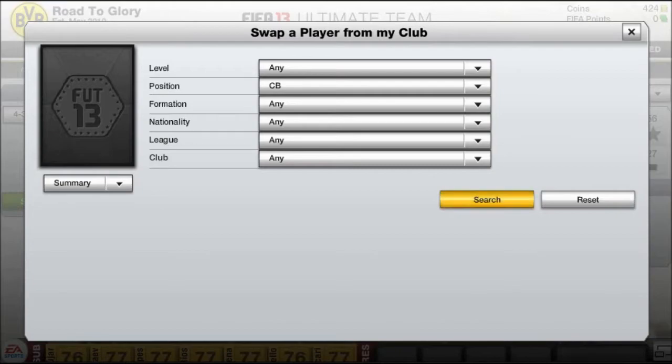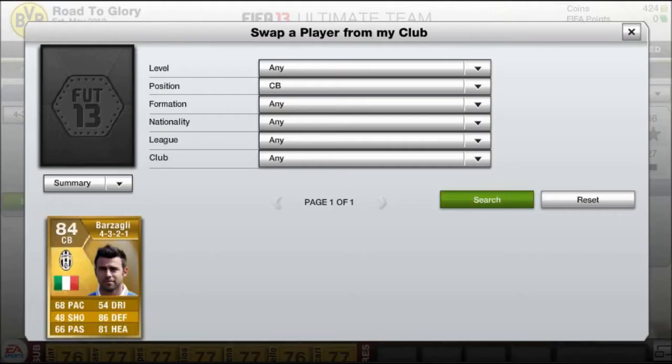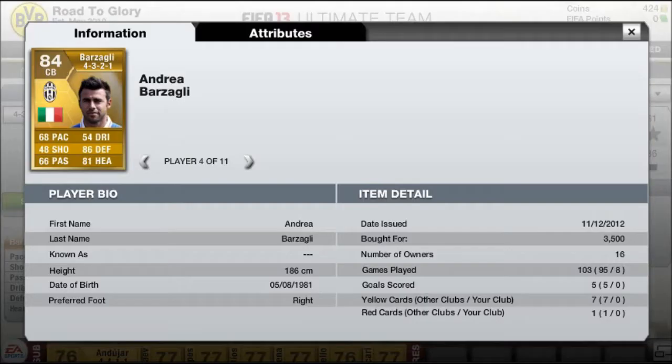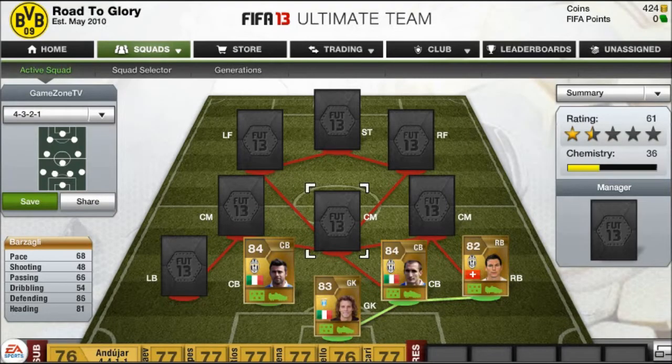The other centre back is Bars. This time 68 pace, so he doesn't have pace, but by god he's a great defender. He's got 86 defending again, and he even cost just 3,500 coins, which is really good.